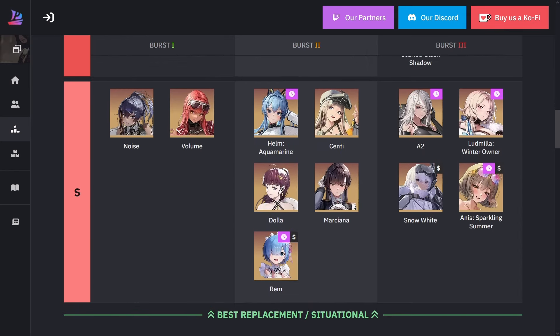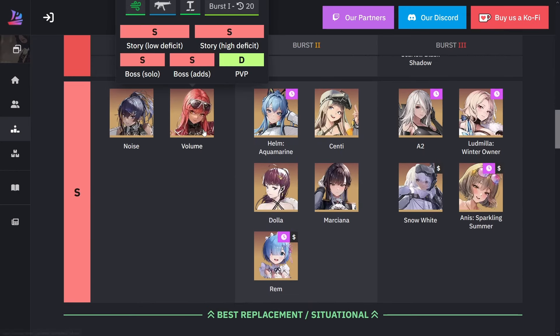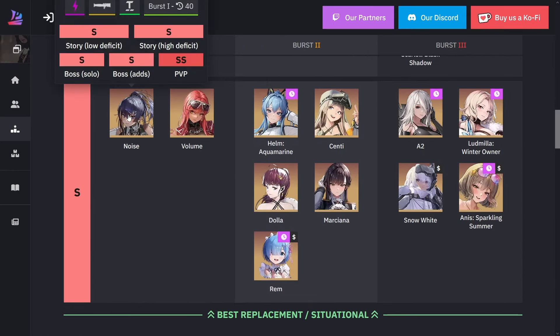Looking at S ranking for burst one, we have Noise and Volume. Noise is very handy — the only downside is she's a 42-second burst so you need another burst one unit. She's here because of her healing ability and her taunt effect: every full charge shot she taunts, making her very helpful for a lot of bosses. For the train, for example, you can dodge those green missiles no problem. She's still amazing today.